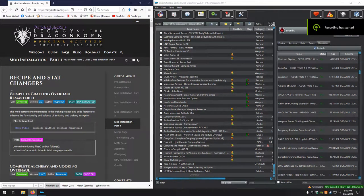Hello and welcome back. We are starting with the last page of mod installation, page 4. There's still the merge section and the finish line after that, but we are slowly but surely getting there. First up we have the recipe and stat changers section, which begins with Complete Crafting Overhaul Remastered.